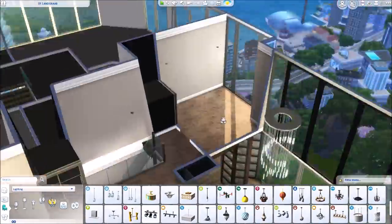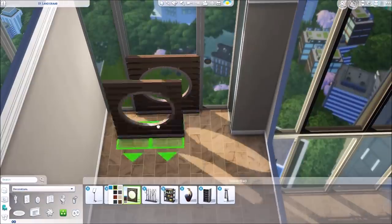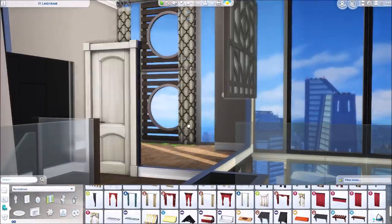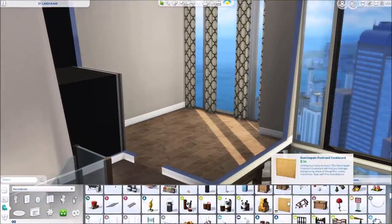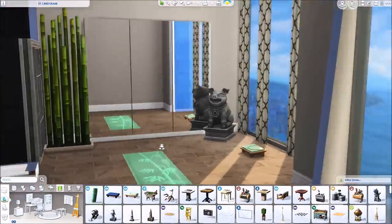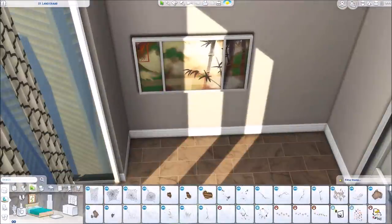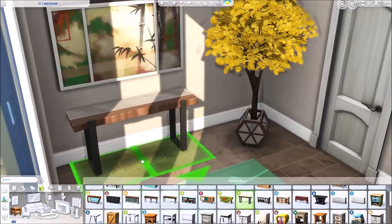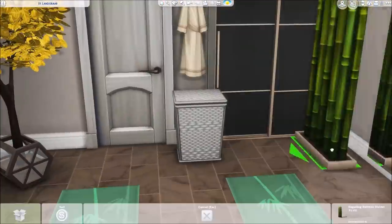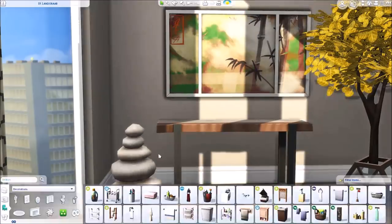Over here is going to be the meditation room. At this point I wasn't exactly sure what all I was going to add. I tried these decorations in the windows but decided just to do a couple of curtains — it looked a little nicer and less busy. This pink statue is another item that came with the latest update, so I sized it up and placed it in here. Then I did a couple of yoga mats, the meditation stool, a side table with a painting above it, some rolled towels, rocks, and this tree — I used it in a whitish-pink color downstairs and then yellow up here, which I thought was so fun and bright.